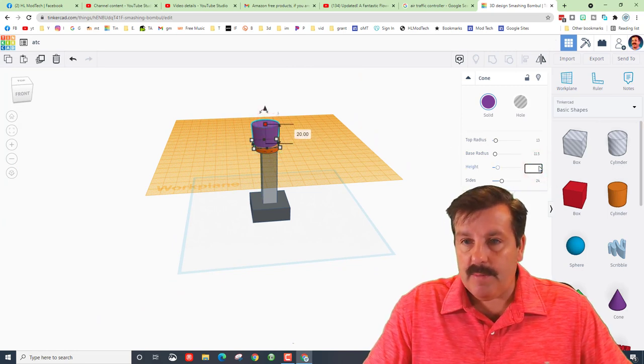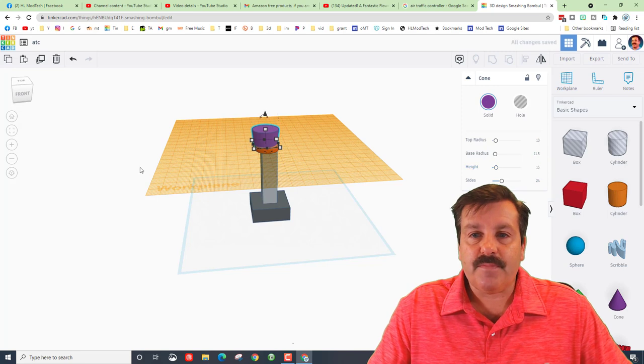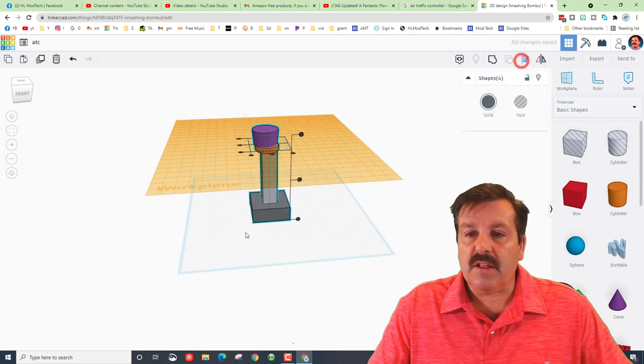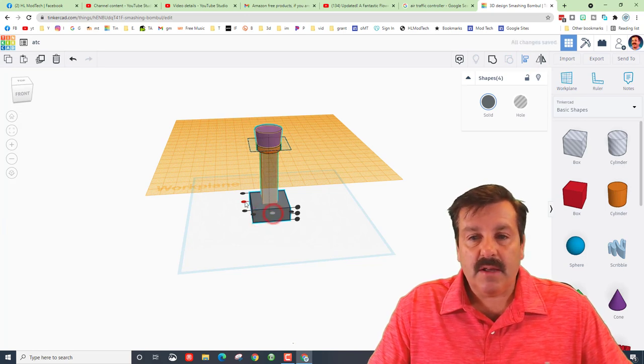I'm going to take the top and open it up to 13, and I'm going to make the height — it's currently 20 — I'll make it 15 high. Let's select all of those, click Align, make the rectangle the boss so I can see it, click Center. I can already see where the three are here, so I'll just click Center.